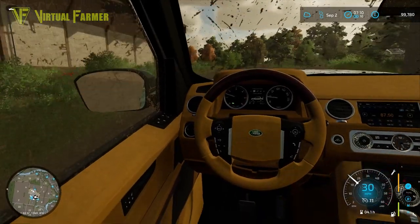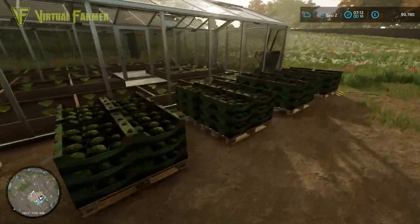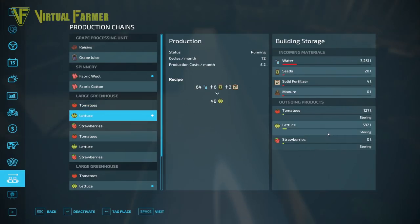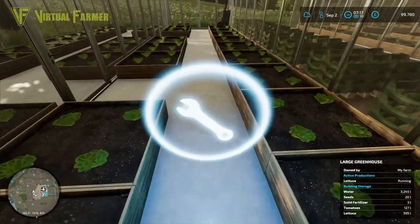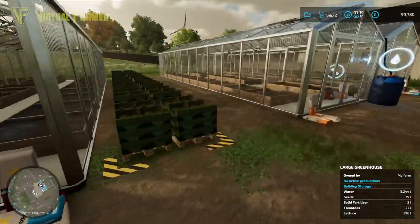The chief job among them is our greenhouses. Our greenhouses are now completely full of lettuce — we can't have any more on the outside. We're still producing lettuce in here, but looking at our seeds and solid fertilizer, I think our lettuce production is just about done. We're kind of out of seeds and fertilizer, so I'm going to shut down production in both of these greenhouses.